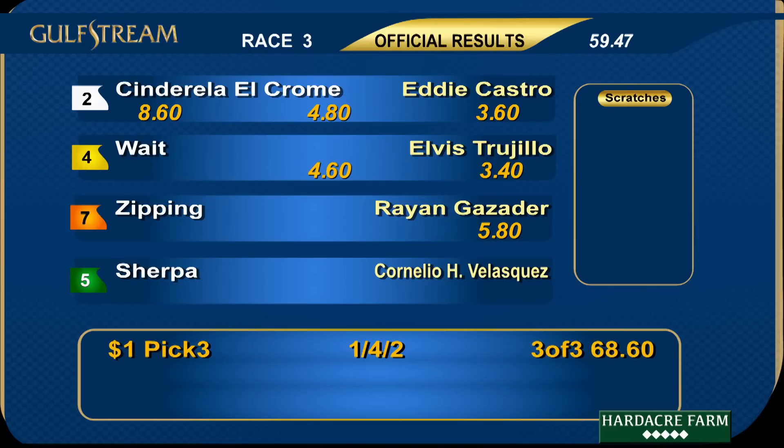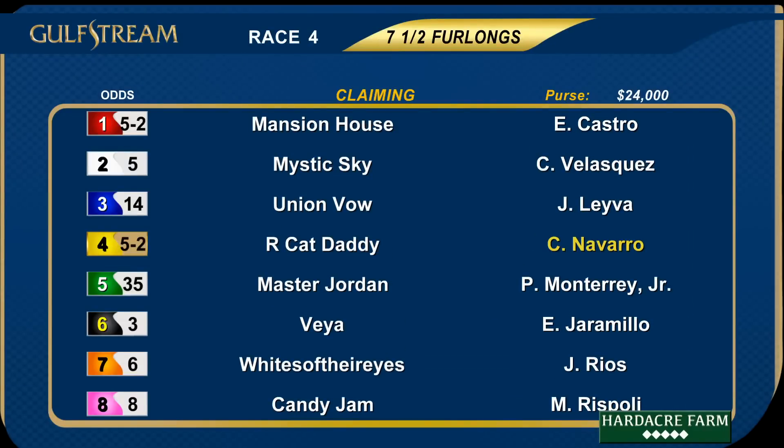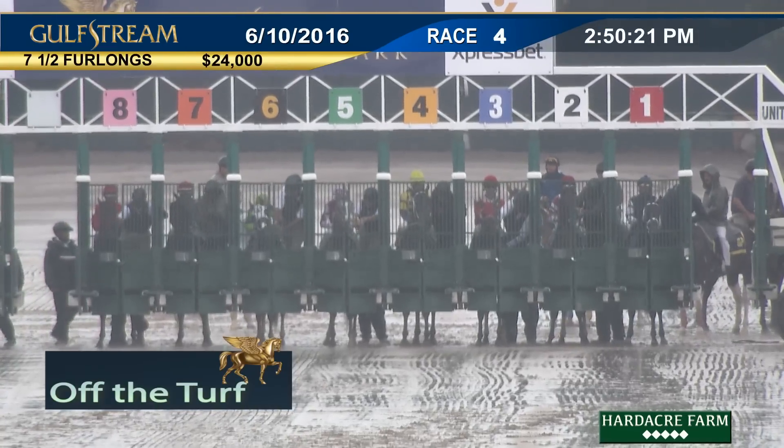Race number four is off the turf — it will be seven furlongs on the main track, a claiming race with a purse of $24,000 for three-year-olds and up which have never won two races, or three-year-olds. Please note that the four, Our Cat Daddy, will be ridden by Christian Navarro.